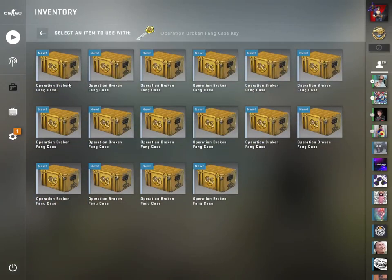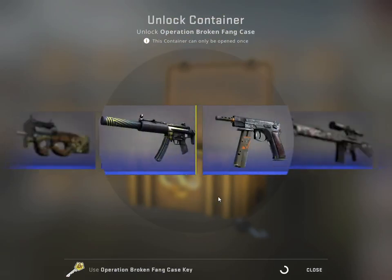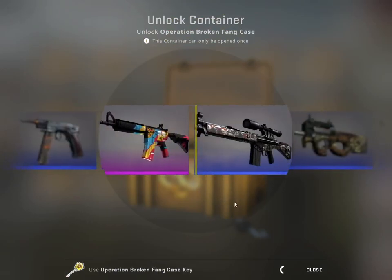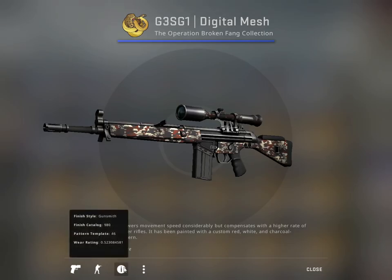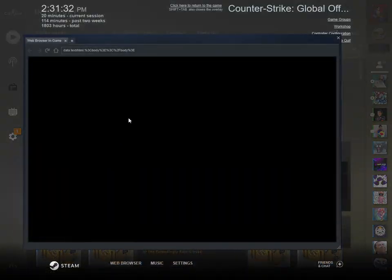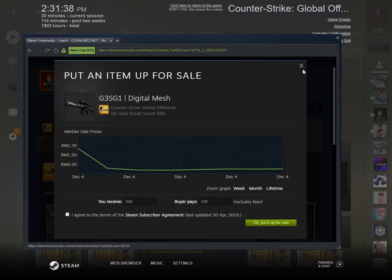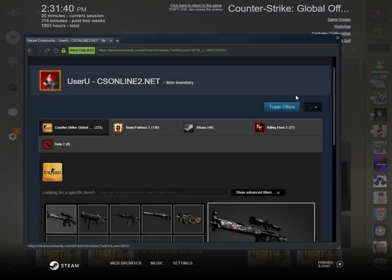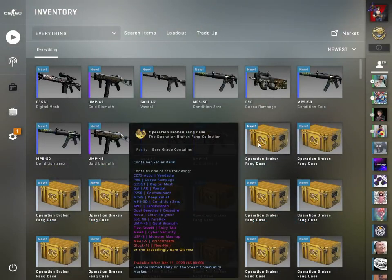Well worn — and this would be the tenth unboxing. Oh no, oh my, it's so close yet so far! I thought I was going to get the Cyber Security until the pointer just went too fast. Another one — I'm feeling this is going to fetch a low price too. Yup, that's only ten cents. And it's better scarred. Off to buy another ten more cases — let's move forward and explore the Broken Fang Operation.